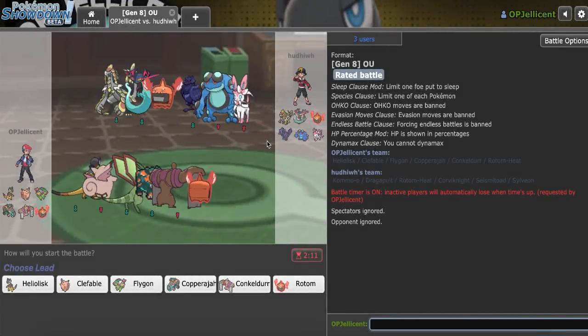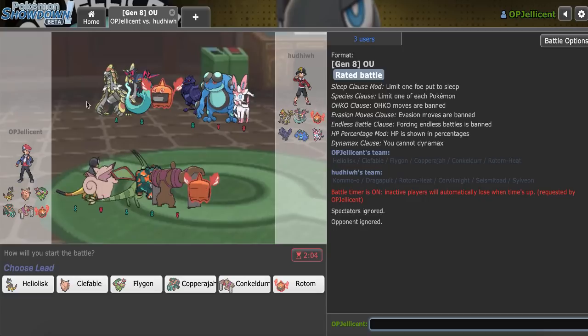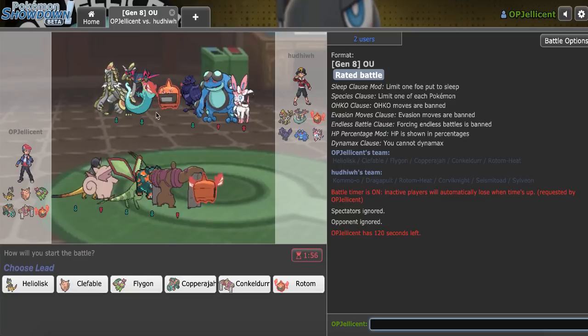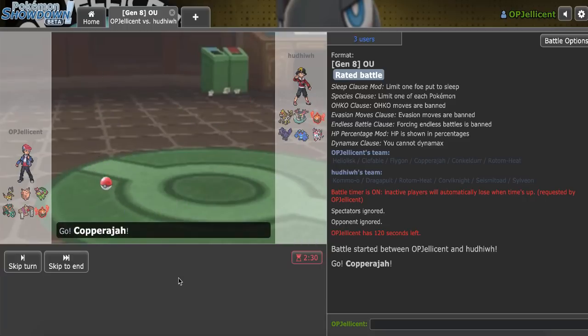I have another game right here. My opponent has a Kommo-o, which I have to be very careful about. Flygon is good speed control for it, but I can't Hyper Voice it with Heliolisk due to potentially Soundproof — it might be Bulletproof though. I really like Life Orb Clef right here. Rotom's gonna be their initial pivot, and if I can spam Moonblast into that, it'll do a lot of damage. If I want to break through Sylveon, I need to keep either Rotom or Copperajah.